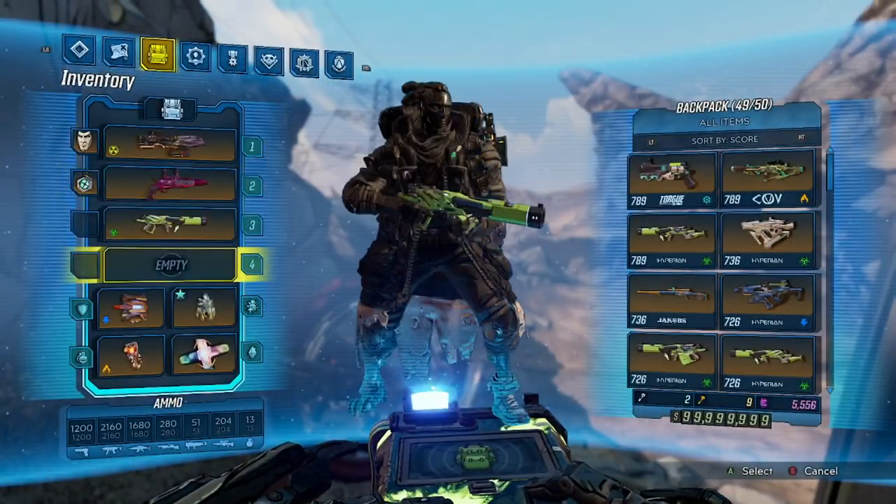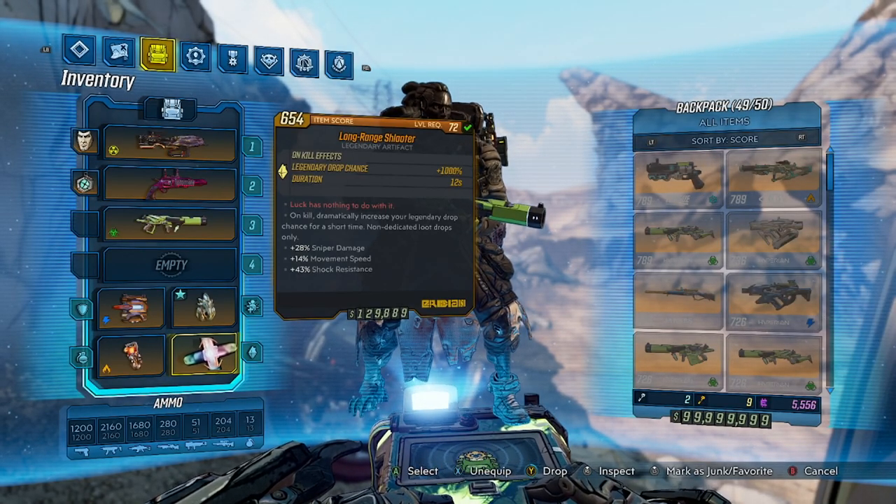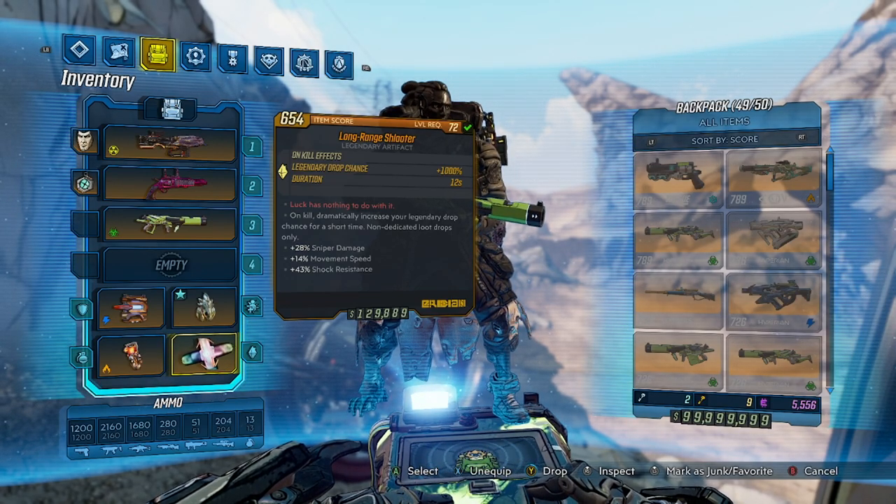The cool thing about the Schluter is that it says 'on kill.' Now, it doesn't say on an enemy kill or on a badass kill — anything. It just says on kill. So anything that has a health bar, anything that has an HP value to it, should proc it as well. So this includes things like barrels.